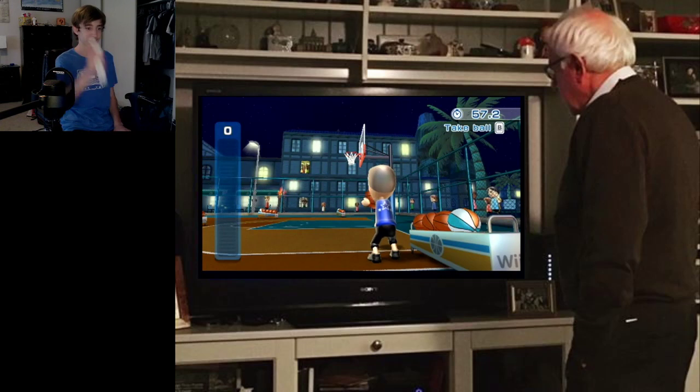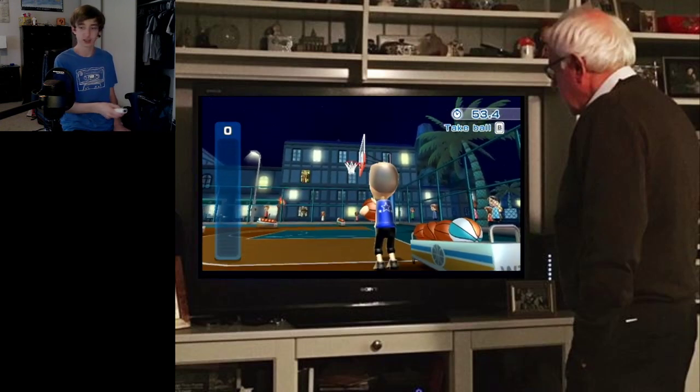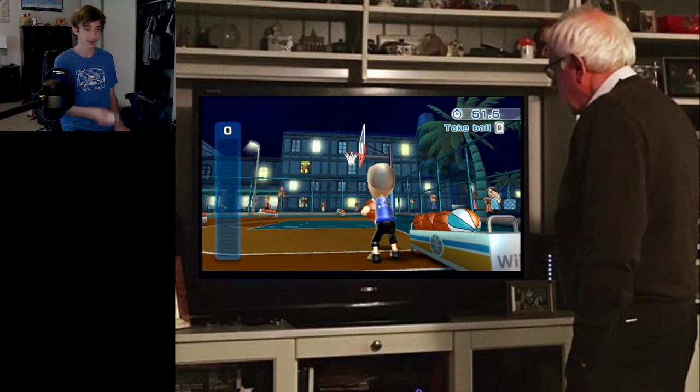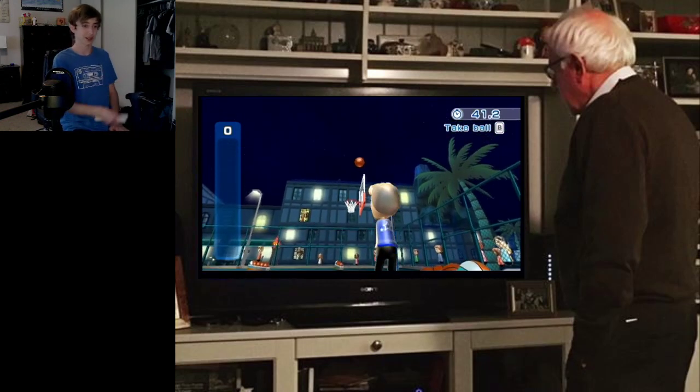When you rise up with the ball, you'll notice how your guy holds the ball straight up. With this strategy, you want to imagine you have a square — you want to bring your Wiimote up to the top right, then swipe to the left. So: top right, swipe to the left.